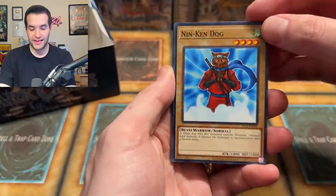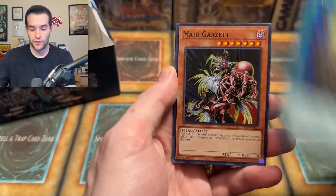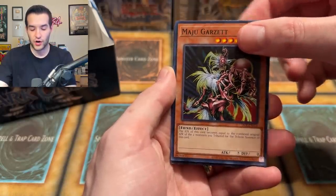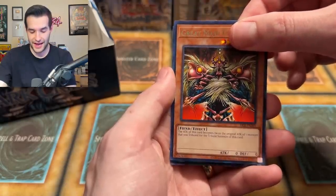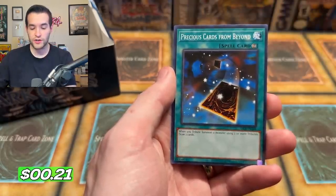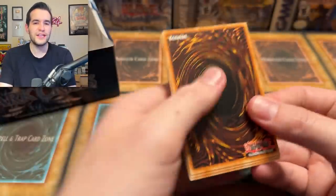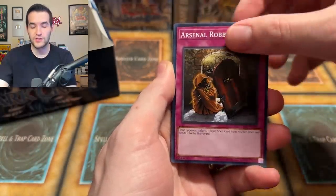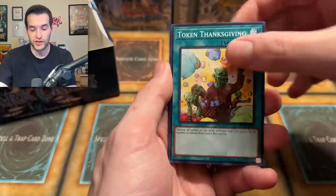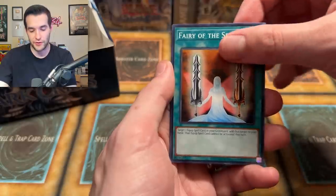We've got Nintendogs from Nintendo DS, Ojama Green, Incandescent Ordeal, Valpon Archfiend, Archfiend's Oath, Maju Garzette, Eternal Wrath, and Precious Cards from Beyond. We're officially up to a Secret, two Ultras, and three Supers — plus a Skill Drain and Tsukuyomi. Still a lot of packs left — this has been a really good one. The foil count has already exceeded Invasion of Chaos. And we're celebrating 200k this week, so make sure to subscribe — we're doing a lot of amazing things for 200k.